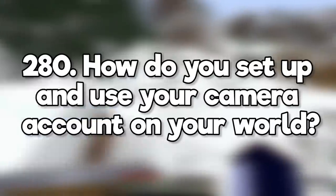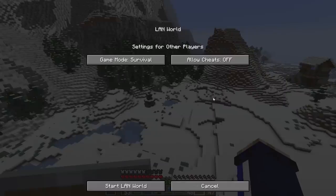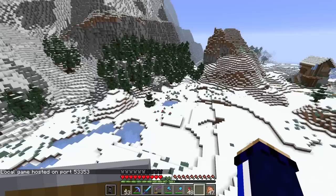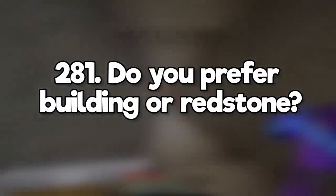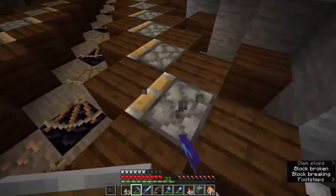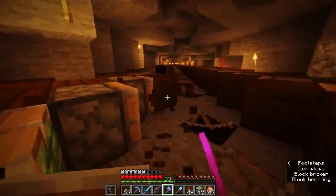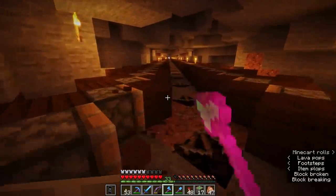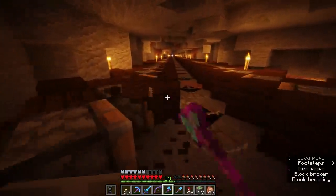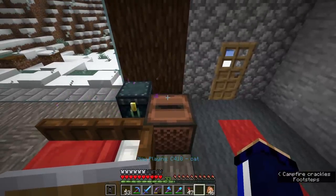How do you set up and use your camera account on your world? It's a second Minecraft account, logged into a separate instance of Minecraft, running on the same PC and connected to the world via LAN. Do you prefer building or redstone? I am much more of a builder, but I definitely see the value in technical stuff now. Why don't you play with shaders permanently on? I'm fine using shaders for the cinematic segments, but I really want this series to look like the same Minecraft experience everyone else has. What's your favorite music disc? Probably cat, but pigstep is really good too.